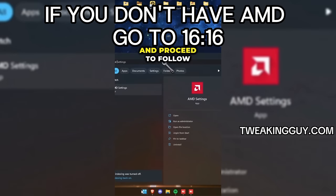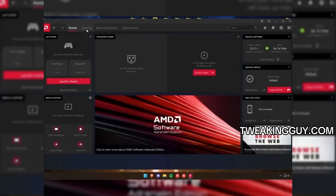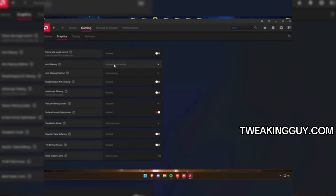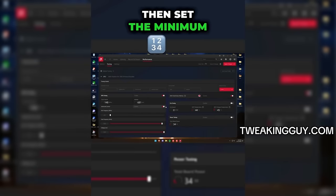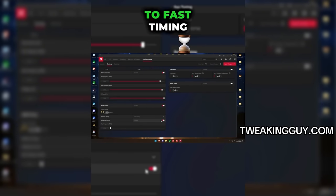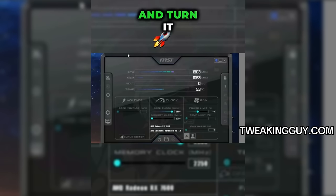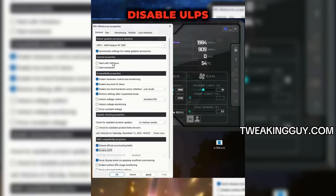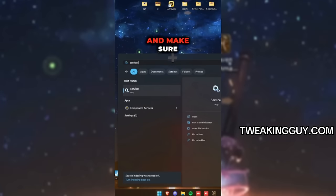Go to AMD Settings and follow the settings shown in the video. Then we want to lock the AMD clock — go to Performance, then Tuning, select Manual. Set the minimum GPU frequency to 100 MHz below the maximum frequency. Turn on VRAM tuning, and set memory timing to Fast Timing. Then tune your fans. Power tuning is optional. Then open MSI Afterburner, save the profile and set it to start on startup. Then go to Settings and check Disable ULPS. Open Autoruns, search AMD at the top, and turn off the bloatware services. Then open Services and make sure you turn the listed ones off.